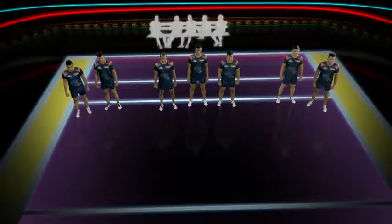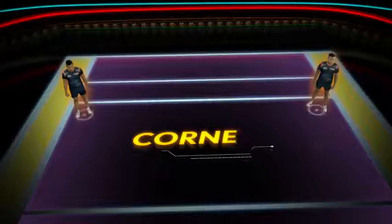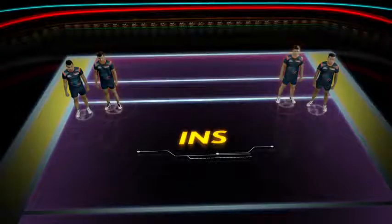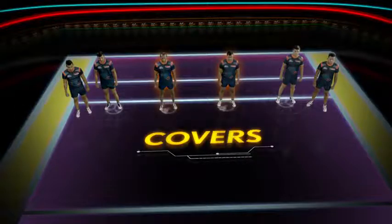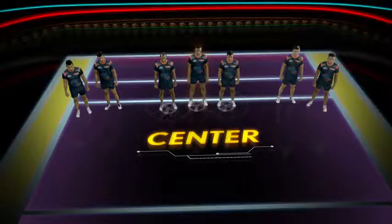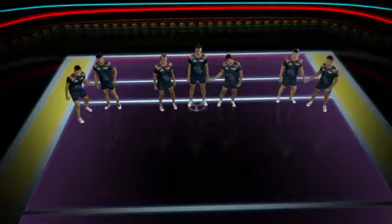Each team starts the game with seven players on court and five substitutes on the bench. Of the seven players in a team, there are two corners, who are primarily defenders. There are two inns, who are primarily the key raiders of the team. There are two covers, who are on either side of the center and are again primarily defenders. And there is one center, who is either an all-rounder or a third raider of the team.